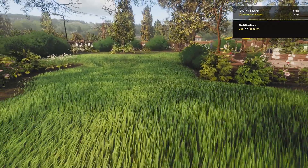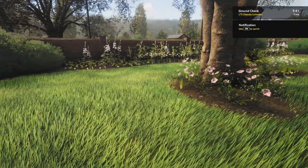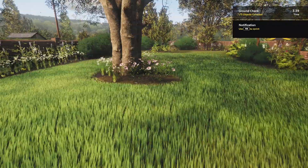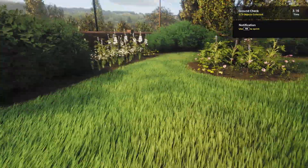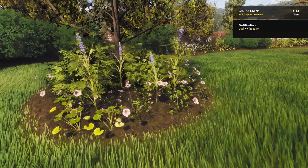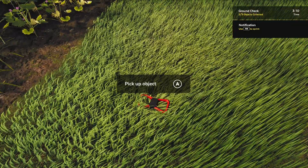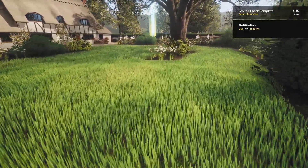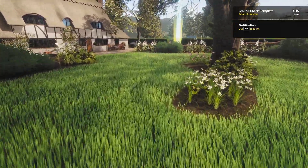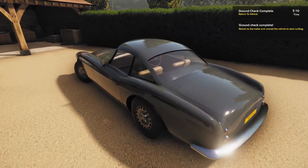My guy keeps running in reverse and I don't know why — it's like he keeps wanting to walk all by himself and it's rather frustrating. These people have magazines all over their front yard. Pick up the object — stop walking backwards. Return the vehicle, our time is up — are you kidding me? I guess we'll just find out as we go.